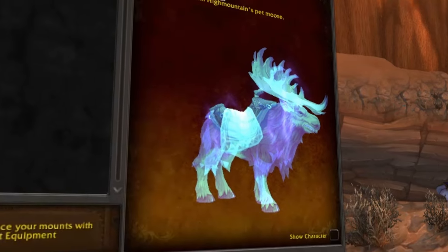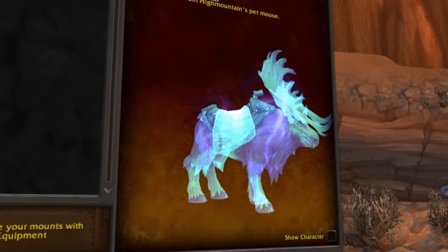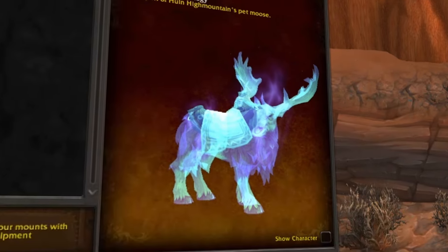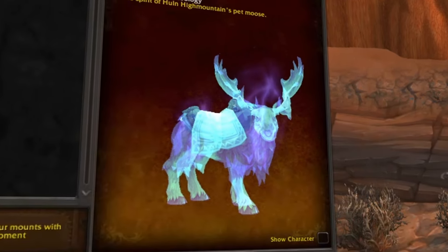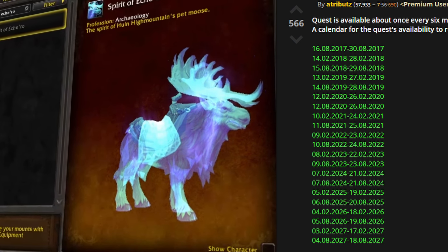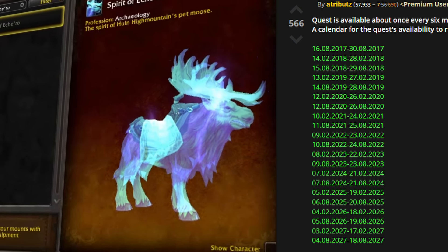This is one of the two times this year that you can pick up your Spirit of Eche'ro, your Spirit Moose. It's only available twice a year for two weeks each time. The time window that you can get this just opened as of today on August 7th, 2024.